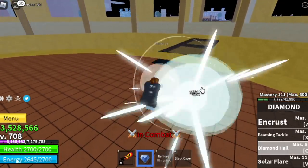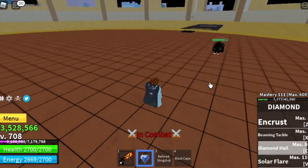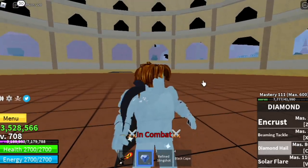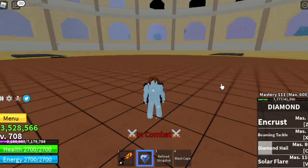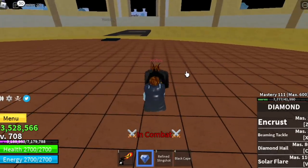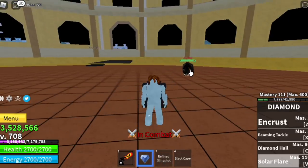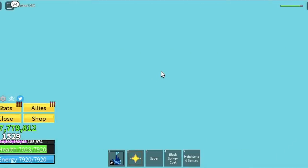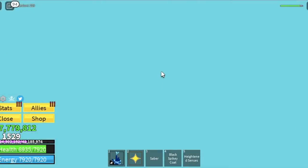For our next skill, the Diamond Hail — the one we use for leveling up fast — the damage is higher, to be honest, stronger than the Beaming Tackle and the Solar Flare. So one more skill, the Solar Flare. This is what will happen if you use the Solar Flare — not just a flare. Boom. There's a knockback too. From the POV of your enemy, this will happen — your enemy will be blinded. I think this is good for combos or if you want to run.